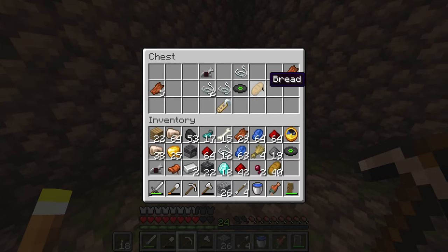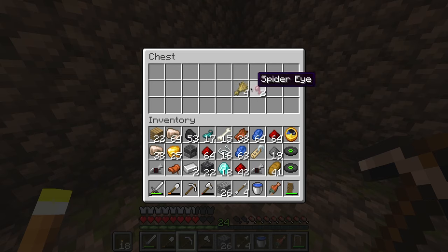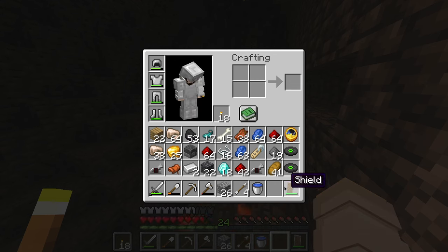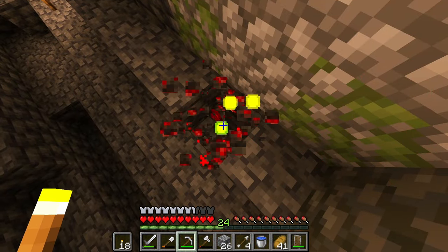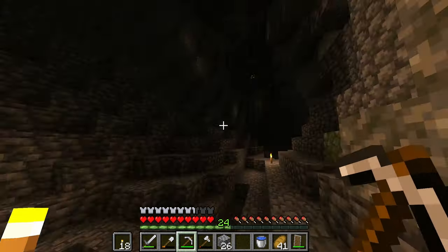Rotten flesh, some bread, name tag — our first name tag, ladies and gentlemen! I'll drop the wheat. Iron horse armor — you know what, I'll trade the spider eyes for that. That's a good trade. Do we have space for more redstone? We do, actually — so I'll grab this. But I do also want space for some tuff. It's tough but it's what I want.